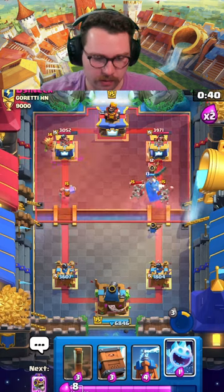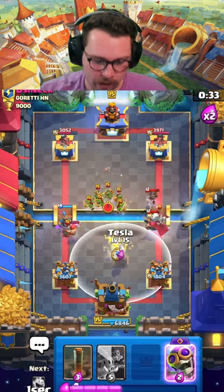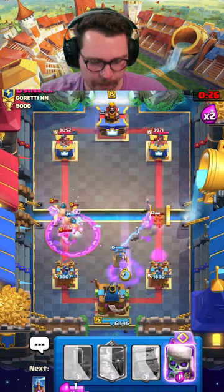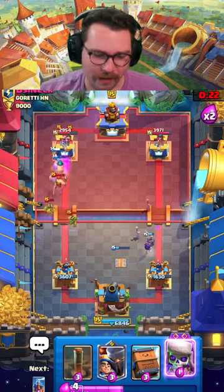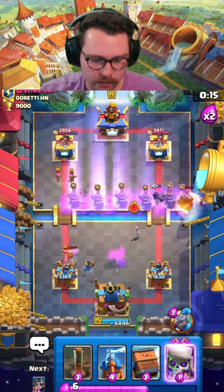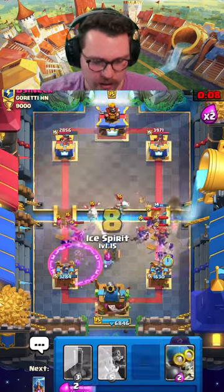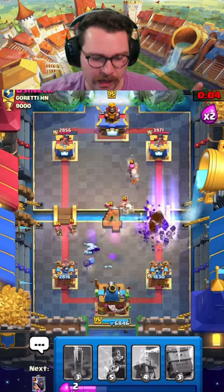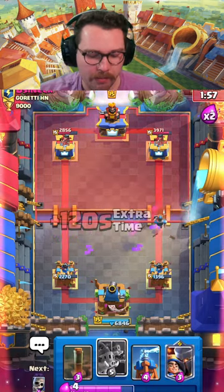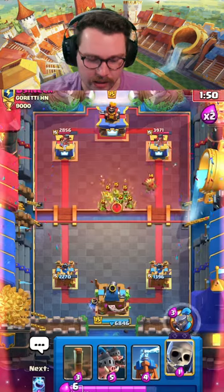He seems to be running a spam deck — royal recruits with random spam cards thrown in, hoping most people can't defend. I pressure the opposite lane. Lumberjack and dart goblin aren't going to work — I pop the ability early, get some nice delivery value, which helps with the lumberjack and dart goblin. I meant to drop an evil berry but accidentally place a regular one — oops. Evo berry is actually going in. Royal hogs got some damage but he'll have a nasty little counter push, so we drop little prince to deal with it. Evo recruits come down.